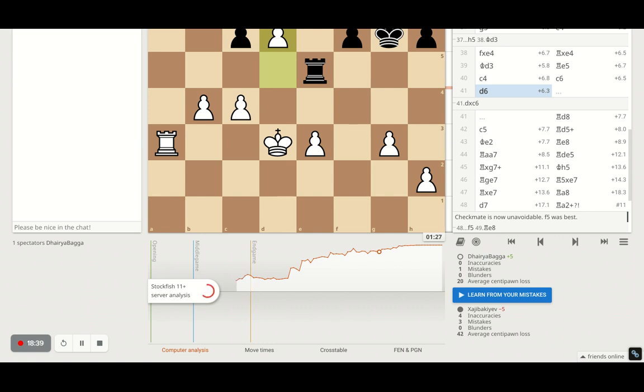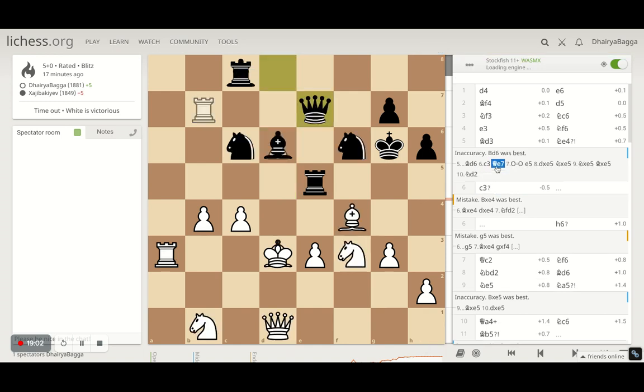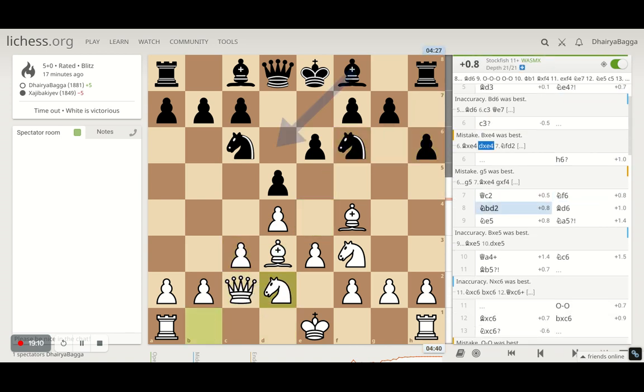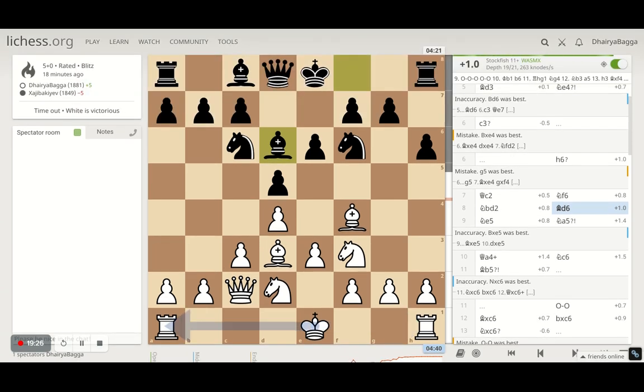It was a good game — I hope you learned something good and will try to implement it in your games on the board or online. There was just one mistake where I could have not captured with the knight, maybe with the queen instead, when there was a complex situation in the beginning. Otherwise pretty much in control — 25 centipawn loss, no blunders, so that's a good score. I hope you liked the video; please do let me know your feedback. Do play the London System — it's a very solid yet dynamic opening from white. Keep watching and sharing. Thanks for all your support as always. Take care, bye bye!